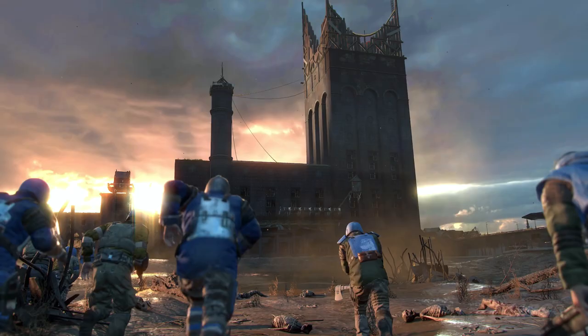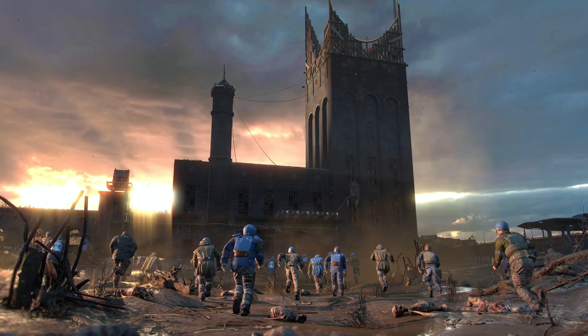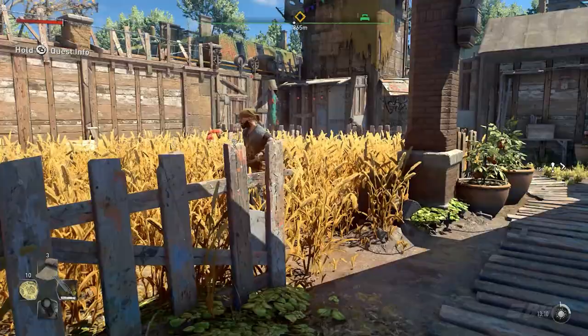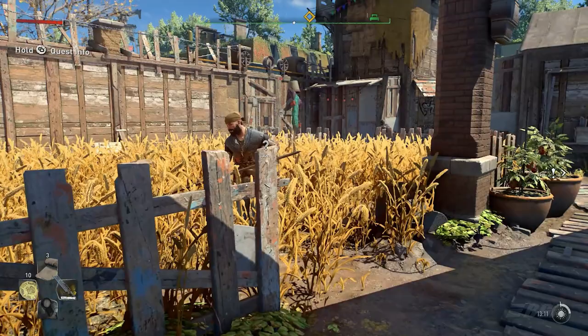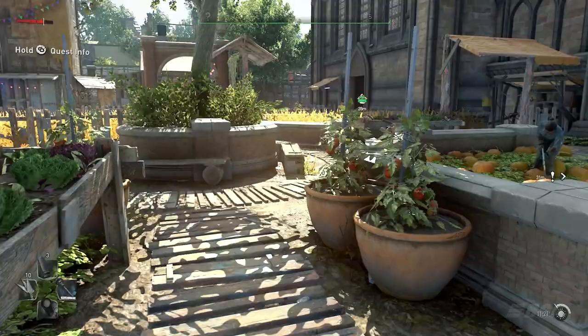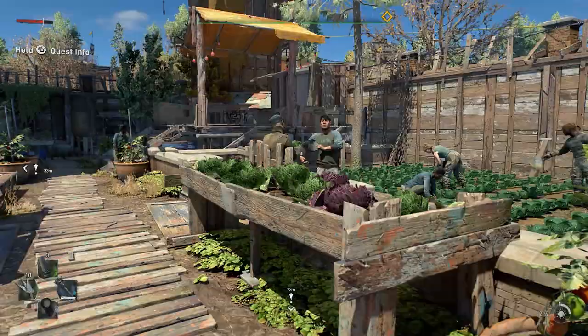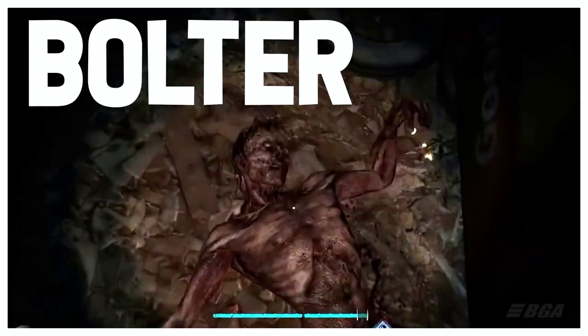Next zombie on the list is Drowner — the most interesting type of infected that we really know nothing about, other than the fact that you need to make a certain choice to reveal them in the game. It could be something like the Witcher Drowners, but since 2019 Techland has never mentioned their name or shown any gameplay. We'll find out soon when the game releases, but so far we don't really have much about the Drowners.